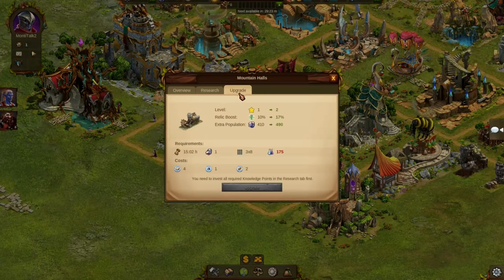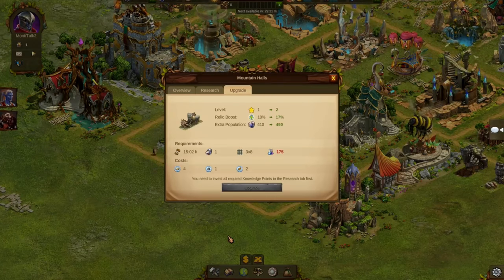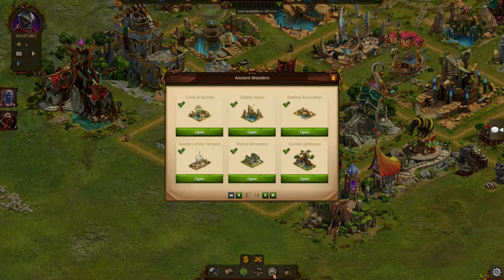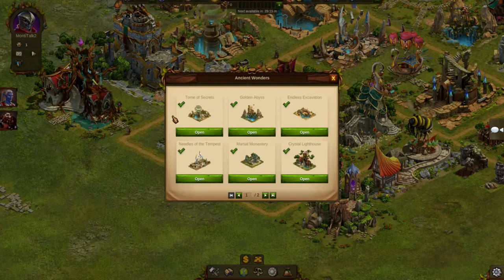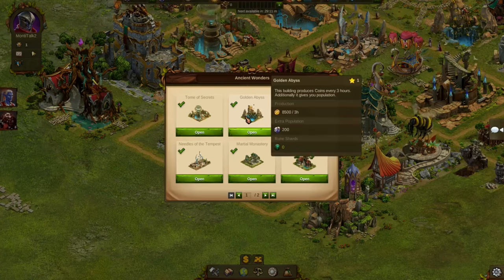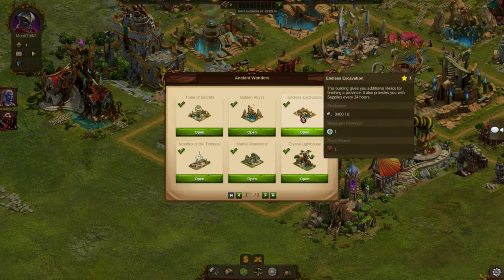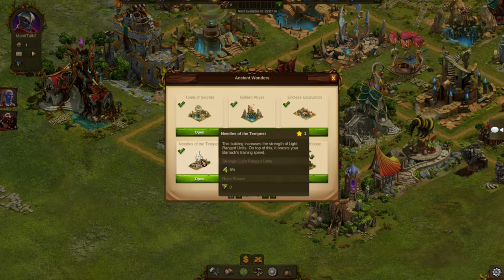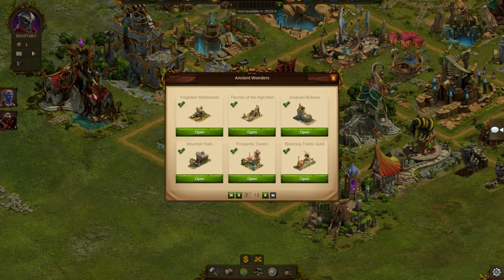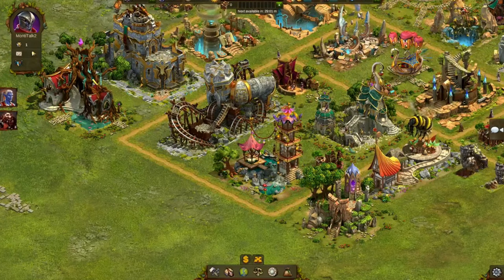One major concern was that many of you couldn't access this new feature, since it arrives quite late in the game at the end of Chapter 4. So we decided that we should add some more Ancient Wonders earlier in the game. In the coming weeks, we will add a total of 6 new Ancient Wonders to the game, every one of them with a new set of effects that will make your journey in Elvenar easier and more fun.